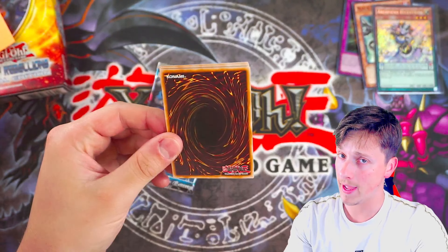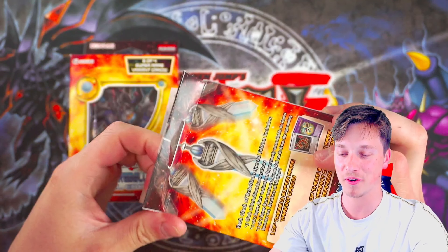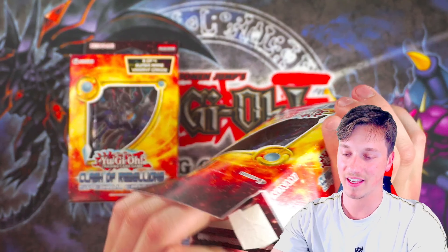Can we go three for three with the last pack? Brilliant Spark, Performage Hat Tricker — always a nice common — Silver Claw, Return of the Red Eyes, Escher the Frost Vassal. And yes, three for three! Aromage Rosemary — unreal, that is awesome. Another foil, Aromage Rosemary, a beautiful water plant card. So out of three packs, Joshy boy, you did very well: Ultra, Super, and Secret Rare. That's why you enter my box breaks, everybody.